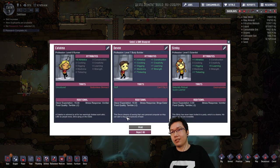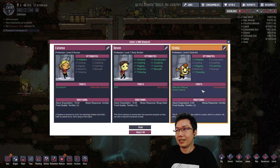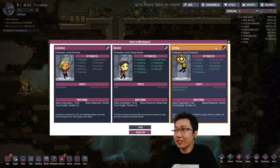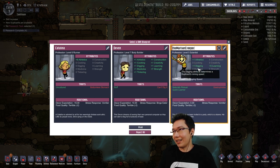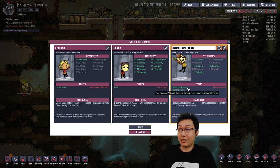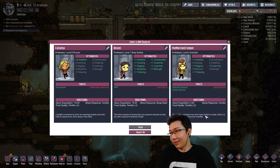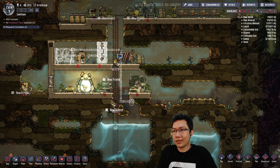We have a new duplicate to print. Who do I want? Bottomless stomach, can't dig it, gastrophobia, naturally robust, quick learner. This guy — default name Stinky, but we are going to call this guy the Martian Creeper. A much better name than Stinky. The Martian Creeper — you are a level 5 scientist with athletics, digging, tinkering, learning, naturally robust, and you're a quick learner with gastrophobia. The Martian Creeper has never been invited to a party, which is a shame — his dance moves are incredible. Welcome to the team.